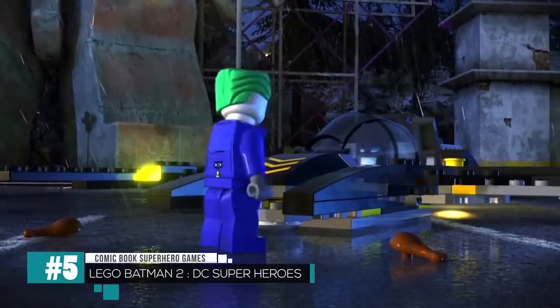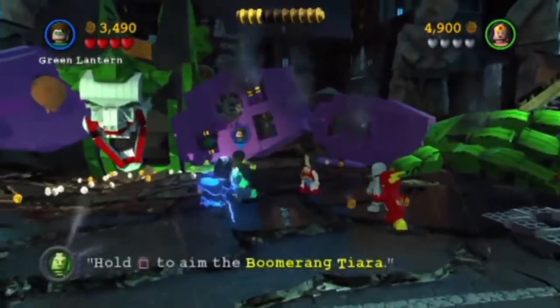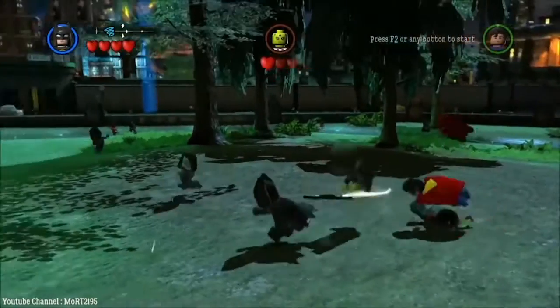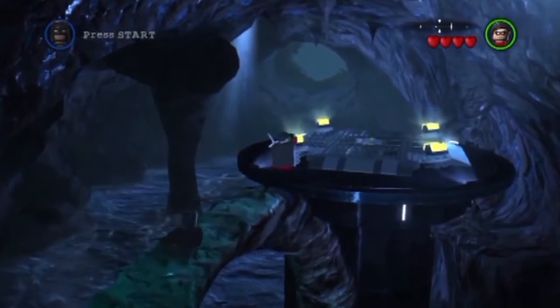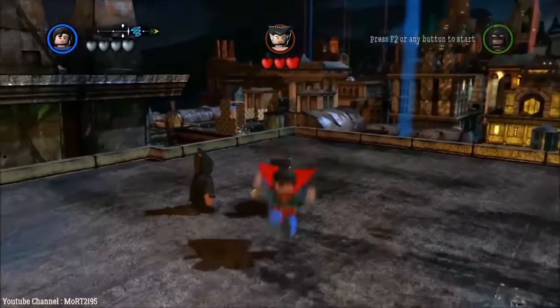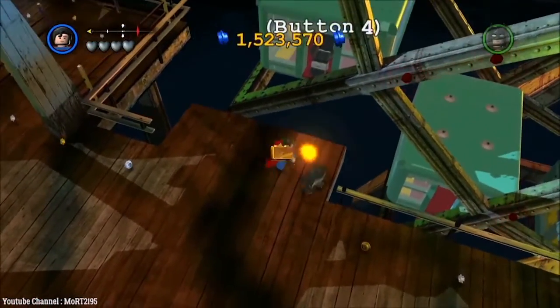Number 5: Lego Batman 2 – DC Superheroes. Even in blocky appearance, Batman still exudes awesomeness, proving that comic book characters do not have to be directly adapted from the pages in the most faithful visual form. This action-adventure game from Traveler's Tales places the player in control of the Dark Knight and 70 other playable DC characters in an open-world Gotham City. Interactive objects are scattered throughout the game in the form of blocks, which can be broken up and rebuilt to access areas and help solve problems.